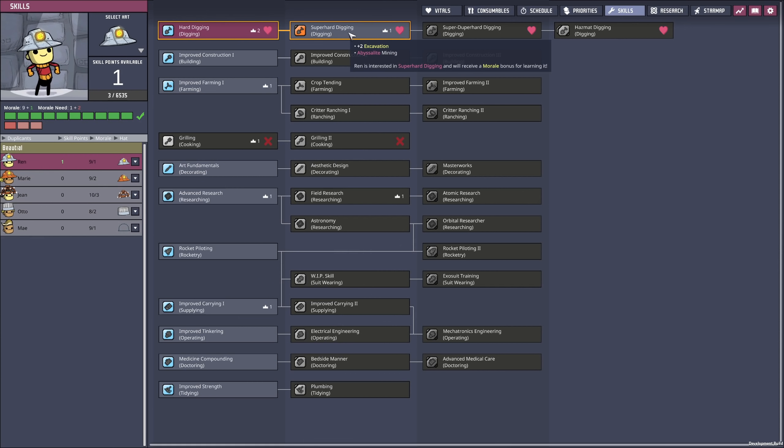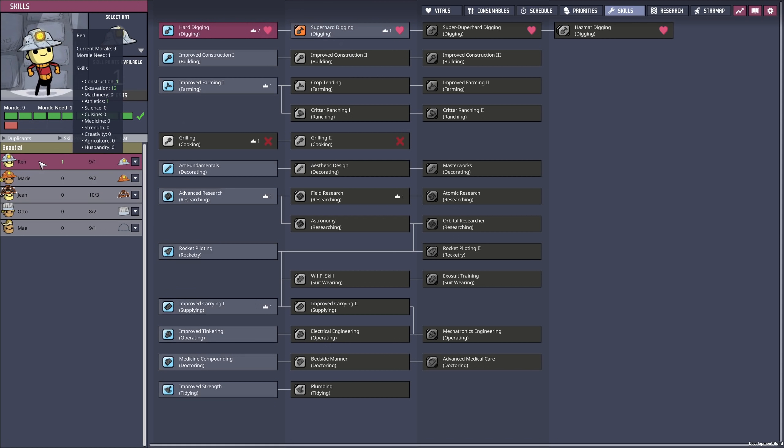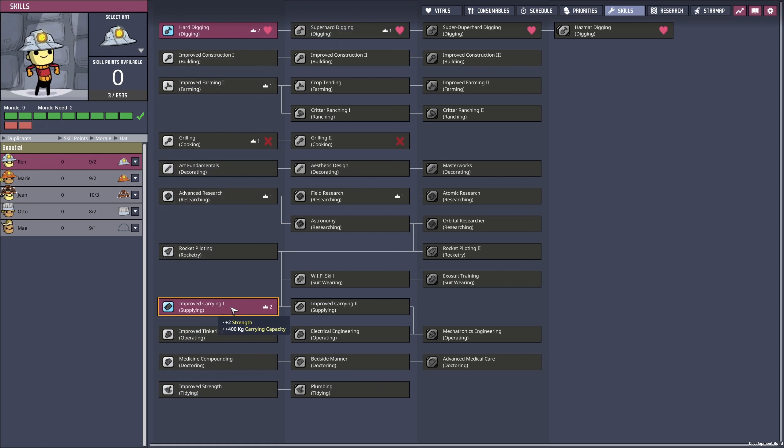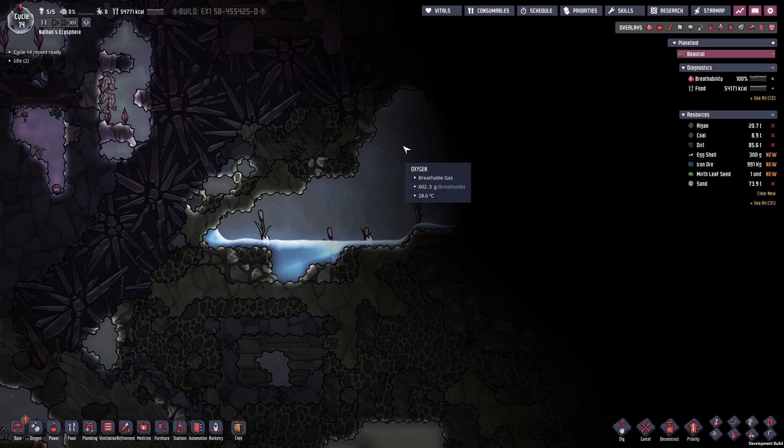Ren just earned another skill point. We could go into super hard digging, however we already have Marie with that skill. So what we're actually going to do is get into improved carrying — Ren is building the entire time and this way they will be able to bring more materials to the building sites. In terms of exploration, my guess is we will find another steam vent in here.